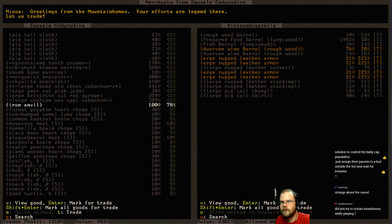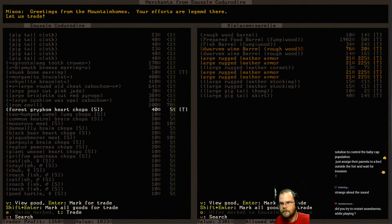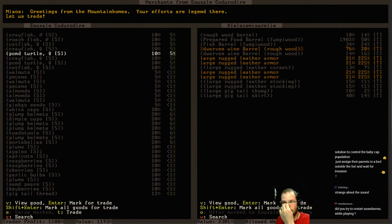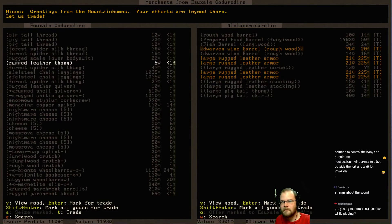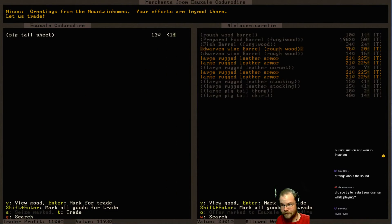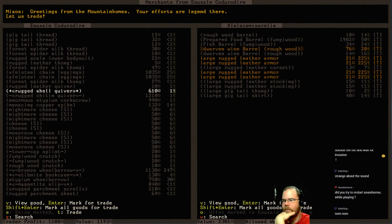What else do you got? I don't want your pigtails. Skunk bone earring - please. There's more meat, which I will take because they're cheap. We always need meat. Brain chops. Raspberries - I think we're good on seeds. We can always go out and grab things if we need seeds. Nightmare cheese - that sounds like something I don't want to eat. It's like an incredibly spicy cheese. Nightmare cheese. Bookcase - we can't seem to ever get made. That's it. Rugged scale lower bodysuit. A thousand trader... we've got to buy some things.